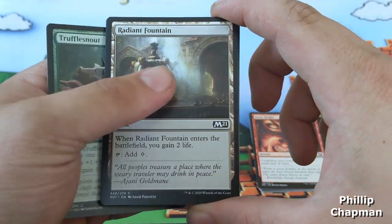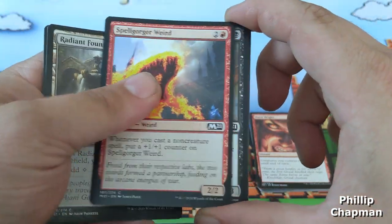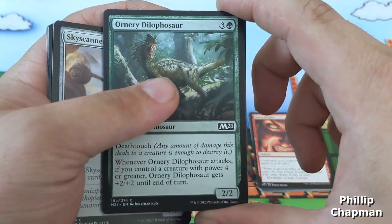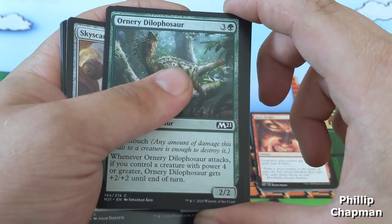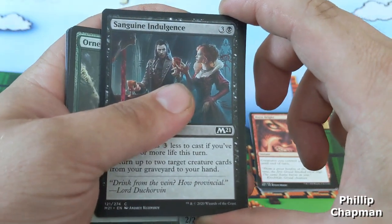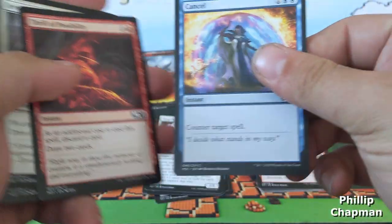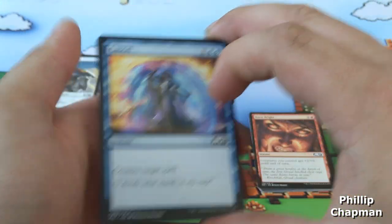Commons: truffle snout, radiant fountain, spell gorger weird, caged zombie, skyscanner, ornery dilophodon, sanguine indulgence, revitalize, and a thrill of possibility — and a cancel. Good way to end it.